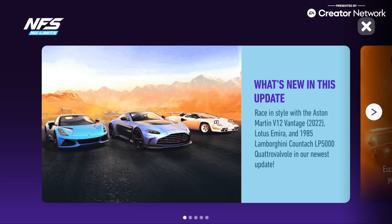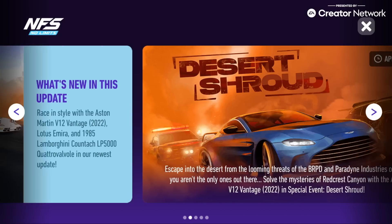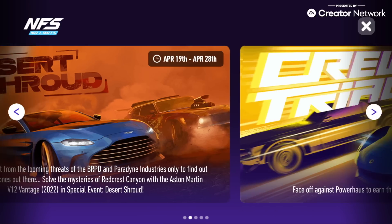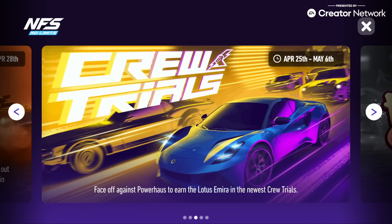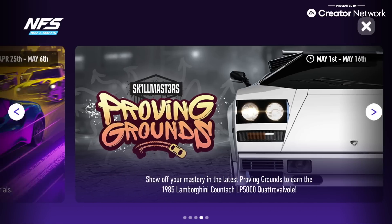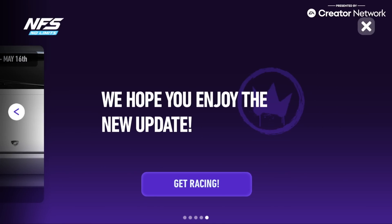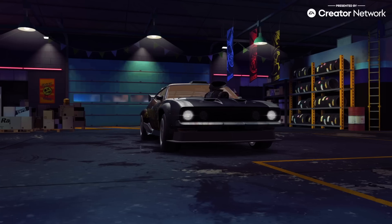If the lack of cars and events in the last update left you disappointed, fret not. We're back to having three new special events for this update, meaning there are three new cars to earn — starting with the all-new Aston Martin V12 Vantage, followed by the all-new Lotus Amira, with the legendary Lamborghini Countach LP5000QV — Quattrovalvoli, or four valves for short — closing us out.